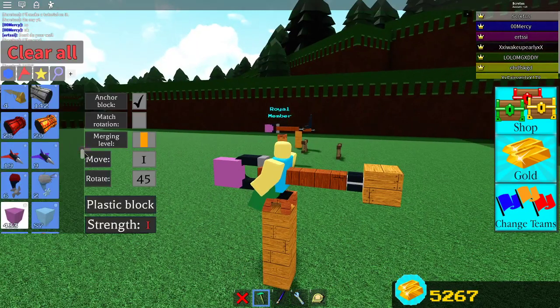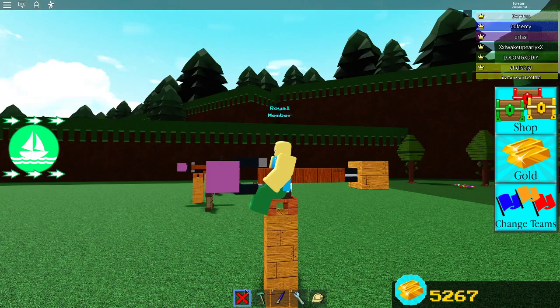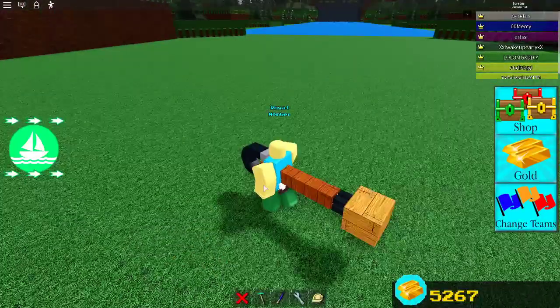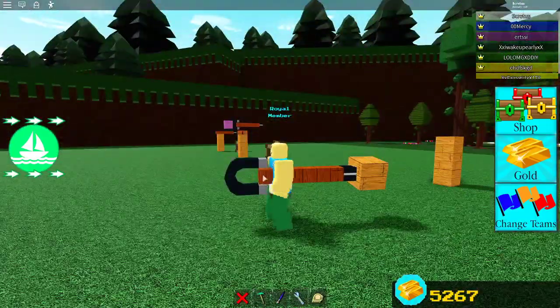I'll just grab a cake again. And we can delete this chair now, and delete that anchor block. And this is what your glitch should look like — it should look like this: hinge on back, wooden block, poles, cake in belly.